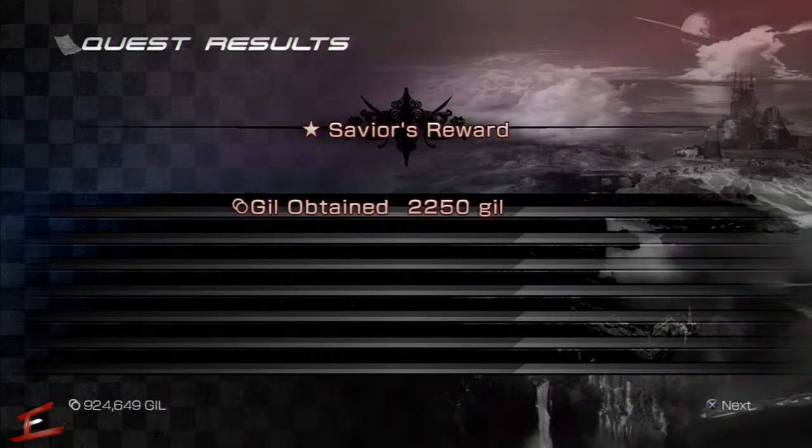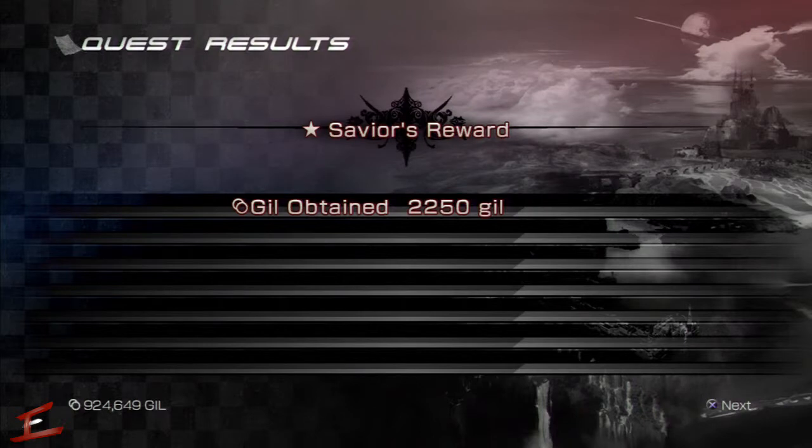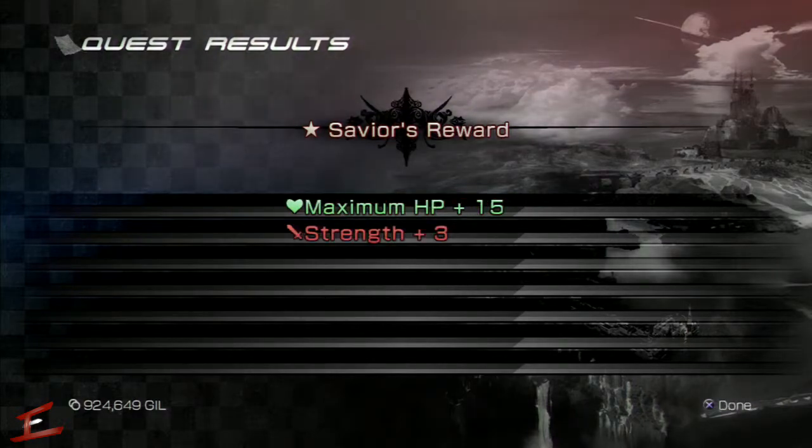Get back to the canvas board, accept the quest, and upon completion you'll get 2250 gil, which isn't too bad, though it is a bit of a grind. Stats-wise you get 15 to your HP and 3 to strength.